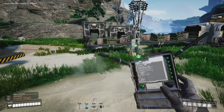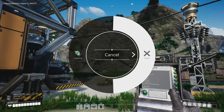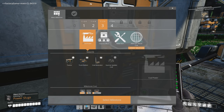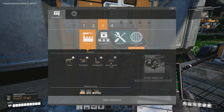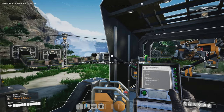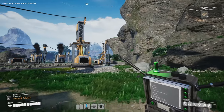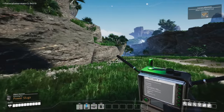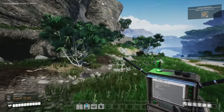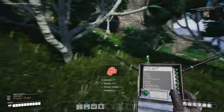The object scanner will let us scan for objects. By holding down the button we can choose what to scan for — right now we only get to choose power slugs. At tier three we can start scanning for coal, which would be great. Right now though I want to look for these little power slug guys. This little scanner will beep at me when we get close to one.